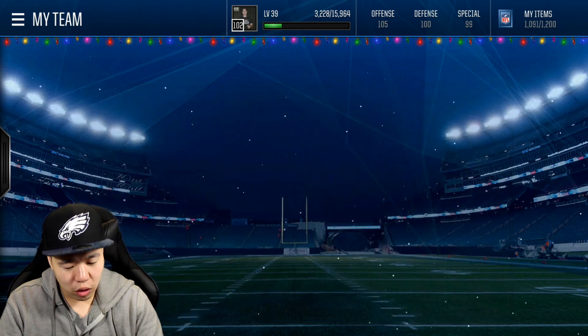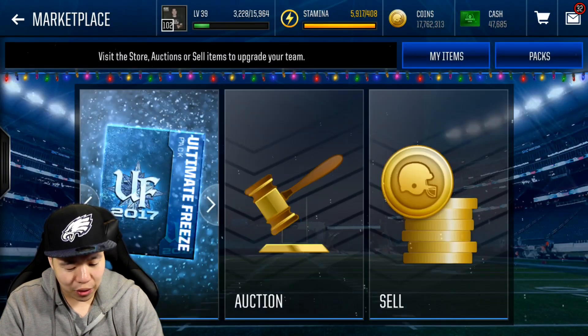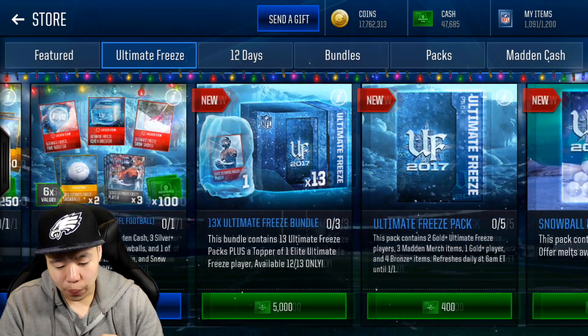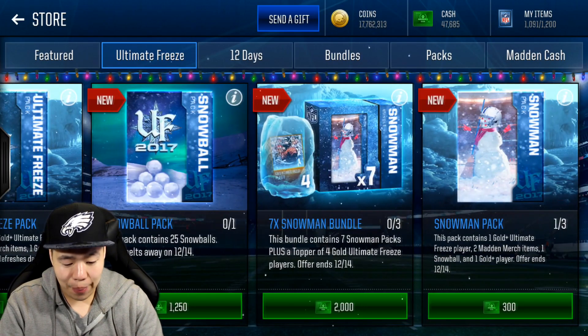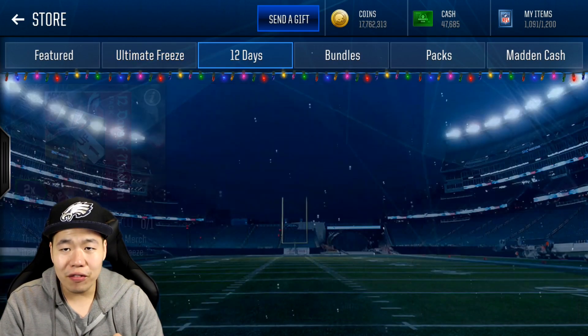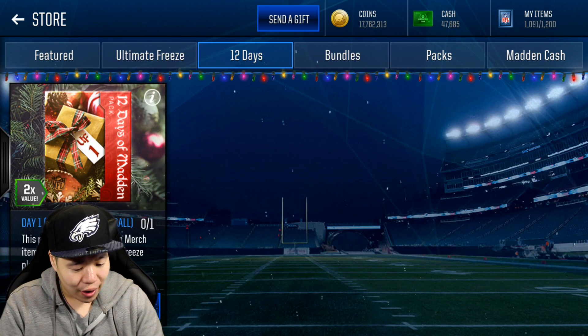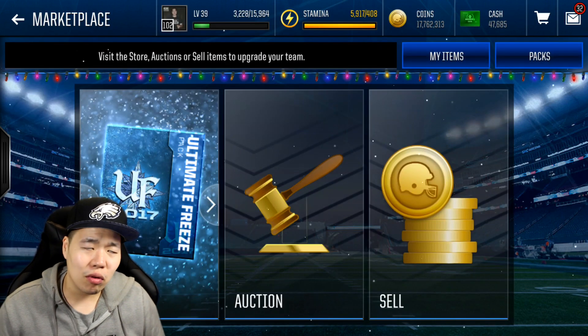There are a bunch of nice bundles and packs out there. Ultimate freeze packs — I'm going to be opening a bunch of them. The snowball pack gives you 20 snowballs, you can probably buy once a day. And you got the 12 day packs — you can buy this, it gives you a Madden merch and a 12 day item, six Madden merch items for a dollar or something. That's not bad at all.